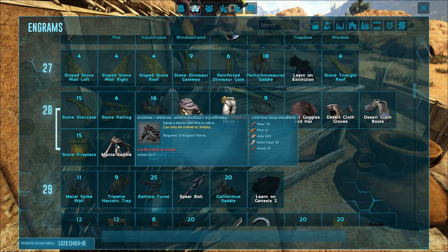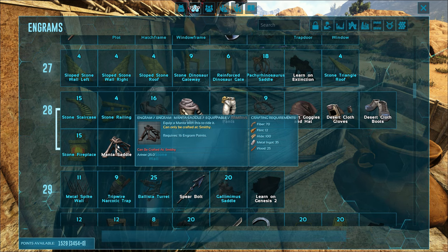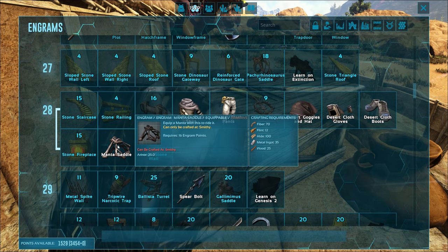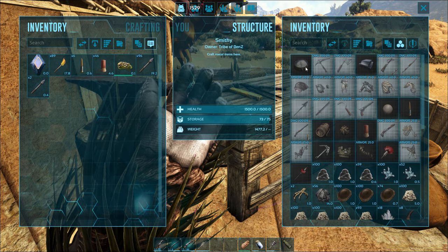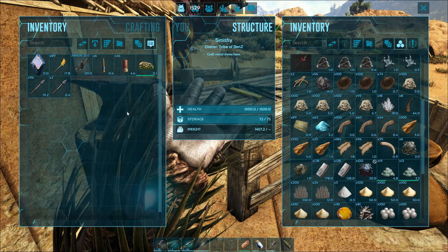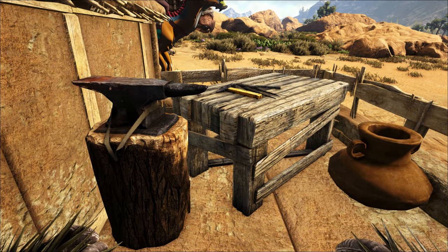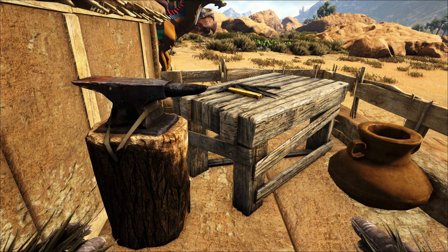For the saddle you're going to need 70 fiber, 12 flint, 100 hide, 35 metal ingots, and 25 wood. I've already got one — you can get them in a drop, which is where I got mine from. So you can get it from a drop if you don't want to learn the engram.